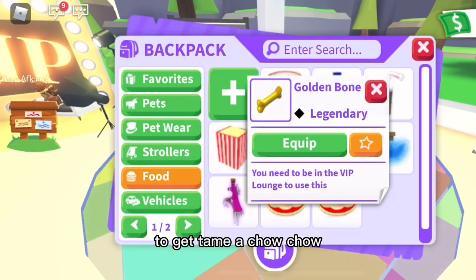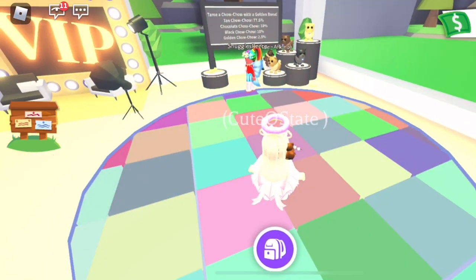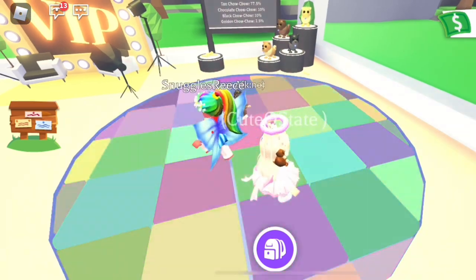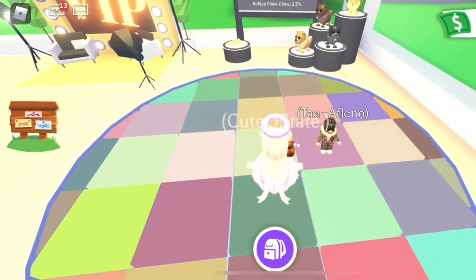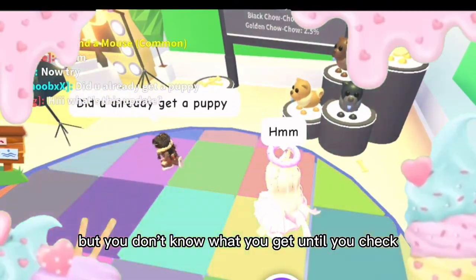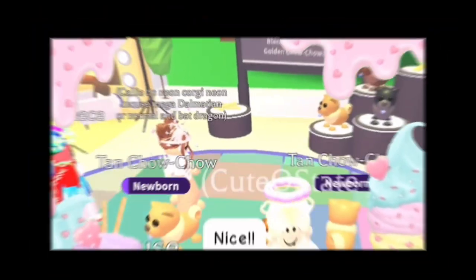VIP members get a free gold bone to tame a Chow Chow. Let's see what I'll tame! The Chow Chow just shows up in your inventory — you don't know what you get until you check. I got a tan Chow Chow, yay!